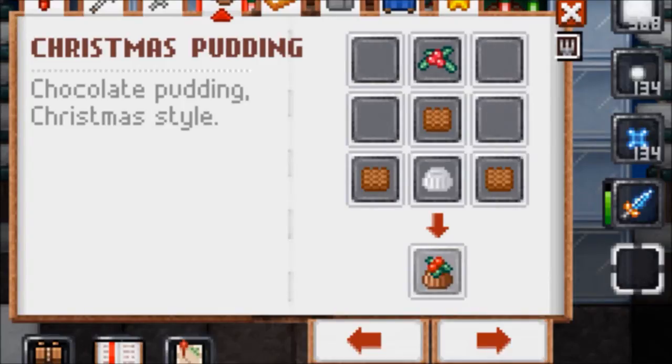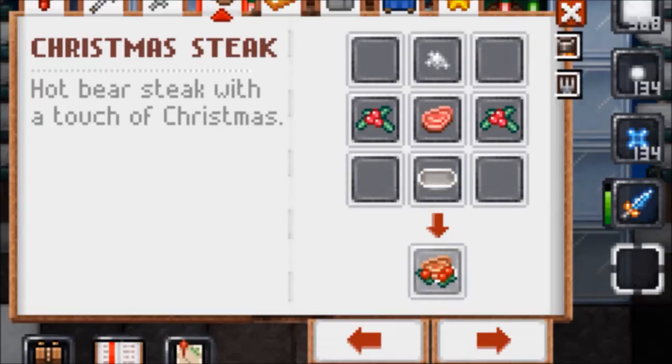For Christmas pudding, you need a butcher broom, three chocolate, and a milk pudding. Christmas steak — for Christmas steak, you need a salt crystal, two butcher broom, bear meat, and a plate.